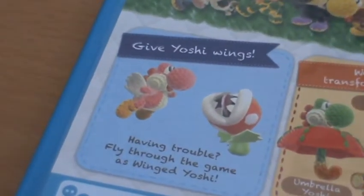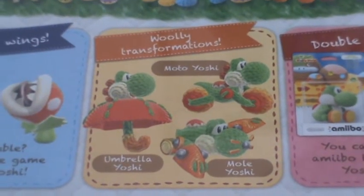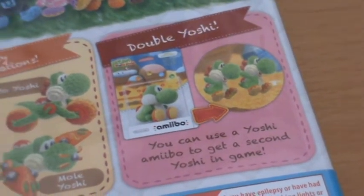We have 'Give Yoshi Wings' in the easy mode, and all the different wooly transformations you can have — Mole Yoshi, Umbrella Yoshi, and Moto Yoshi. And of course Double Yoshi: you can use a Yoshi amiibo to get a second Yoshi in-game, so it's a sort of AI partner for the game.